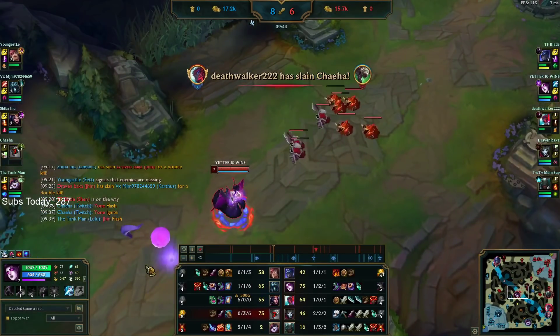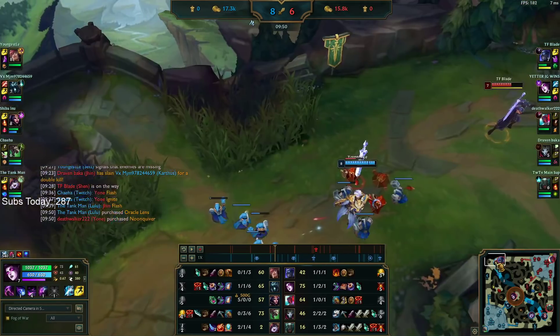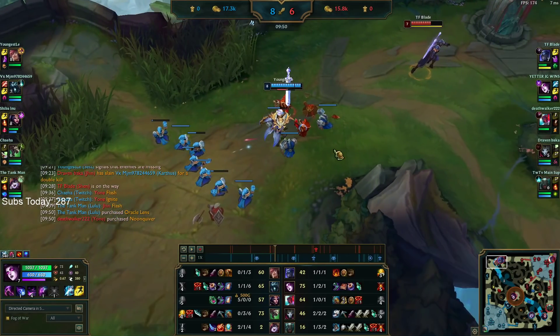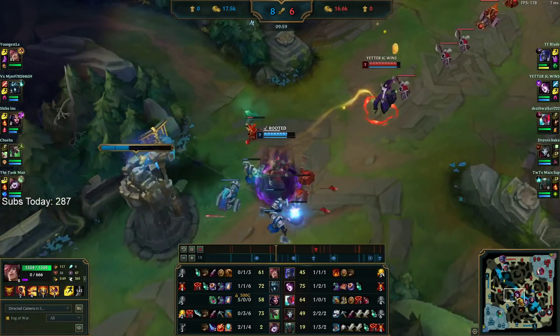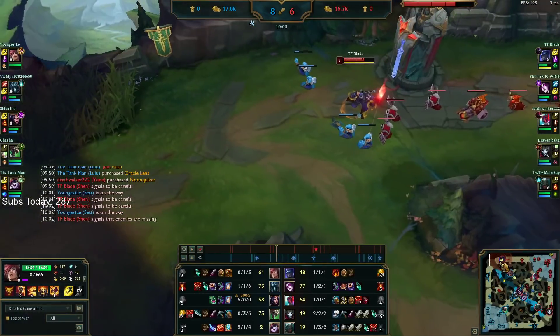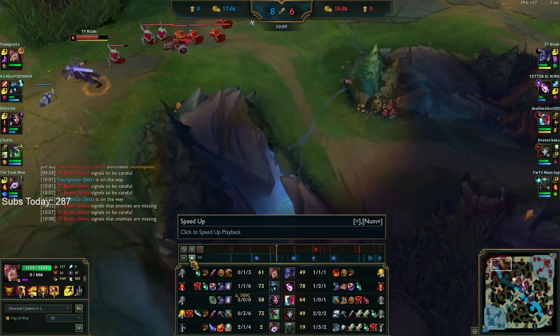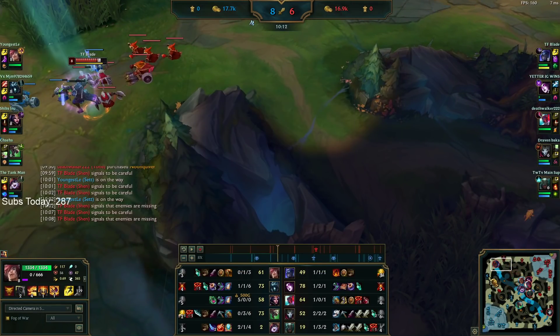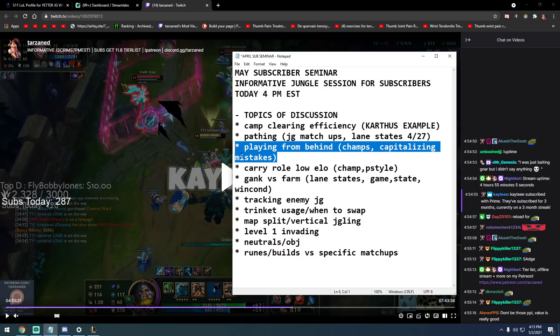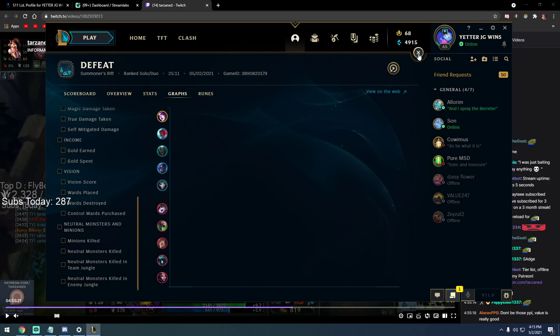In general, if your top laner is winning or you can press top lane, you would look for the play top. But the wave was too fat here for a safe dive. This was exactly what you should do: take top side, get Rift Herald, if top lane is volatile after that look for a play there. We didn't get a kill with it but Sett is a very strong 1v2 champion so he gets massive gold from Rift Herald.